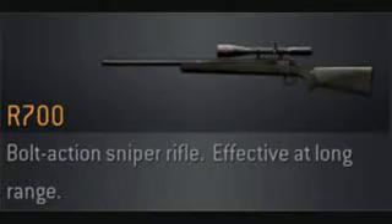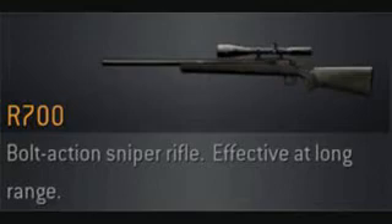Next, we have the R700 with a seemingly massive damage ratio — you would think that it's the best, right? Wrong. With absurd recoil, four bullets in a clip, bolt action, and terrible accuracy, it is just not a nice weapon to use. And don't forget that all snipers do the same damage.